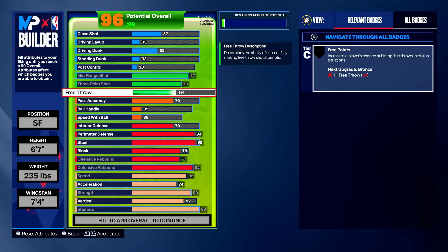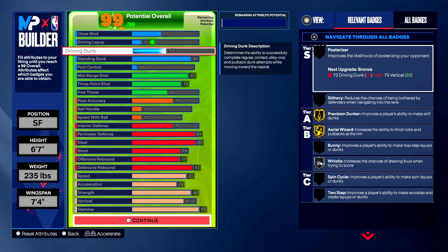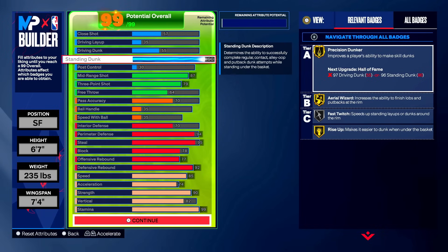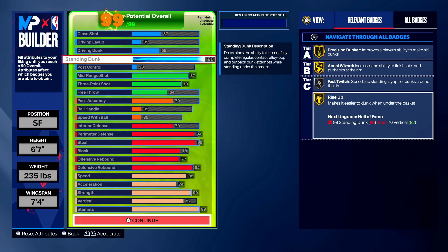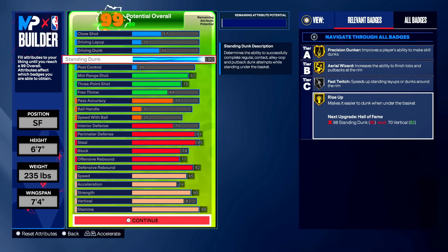To wrap off this build, it's a lock with standing dunk. If you're not hip to the standing dunk meta in NBA 2K24, you've been missing out — it's a huge meta right now. A lot of people are staying away from driving dunk on lockdowns because standing dunk is superior and costs fewer attributes. Make your standing dunk a 90 and driving dunk a 55. In the corner on a backdoor cut, you get the ball, wait one or two seconds, hold square, and you get the dunk every single time.